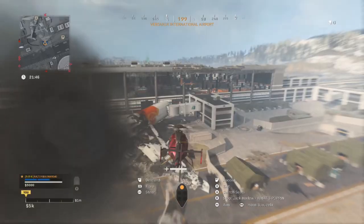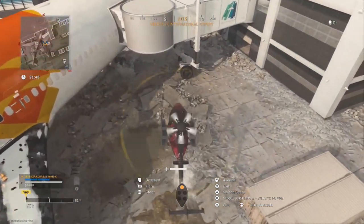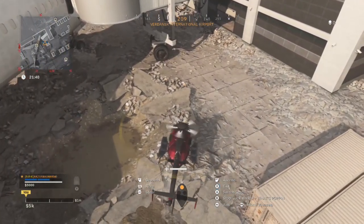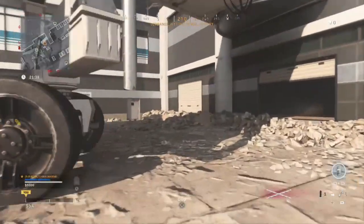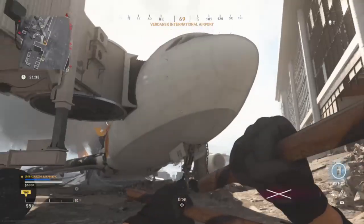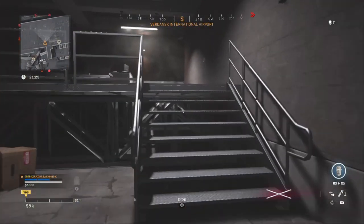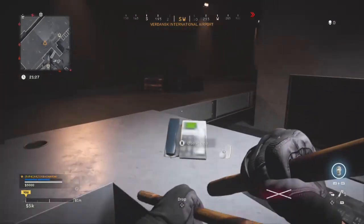The number seven phone is also at Airport and is relatively close to the number six phone. Look for the destroyed broken plane and find the nose — the front part. There's a door close to the nose; go through it, run up the stairs, and the phone is right up there on the control panel.